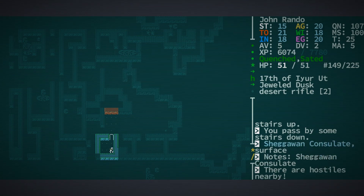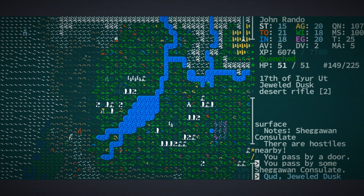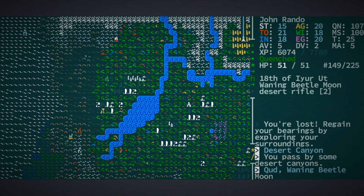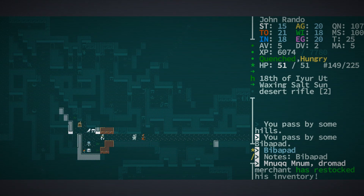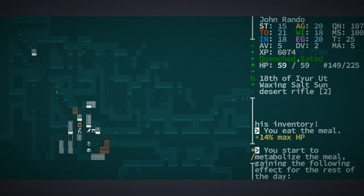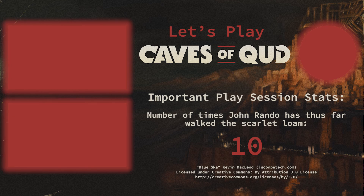There are hostiles nearby. We're back up here, so let's head back to our village — back to Bibberpad we go. And we're hungry, so let's wander on over and grab that bite to eat. And that is where we're going to leave it for this part of the Let's Play. Thank you so much for tuning in — thumbs up, subscribe to the channel, and please tell a friend if you think they might enjoy this. Come back again soon for more of the many lives of John Rando. We'll see you next time.